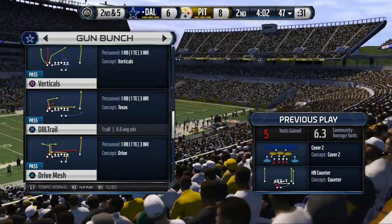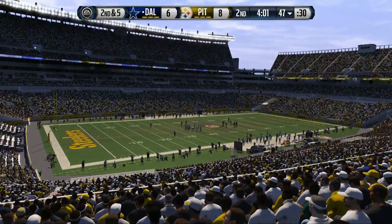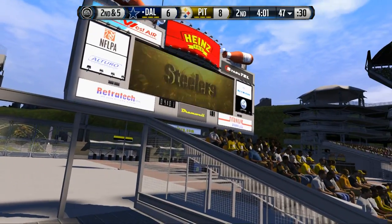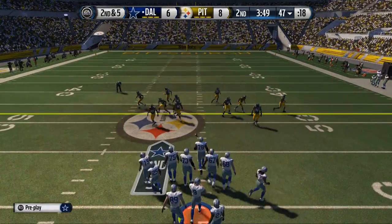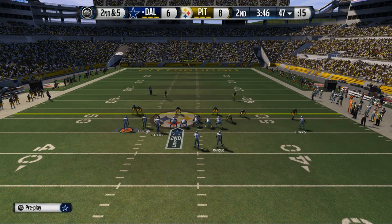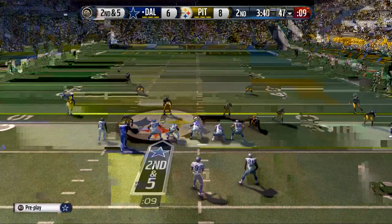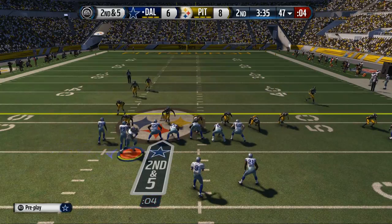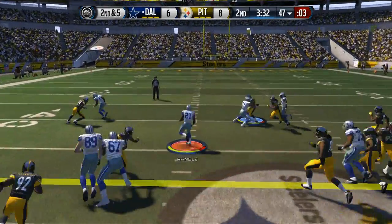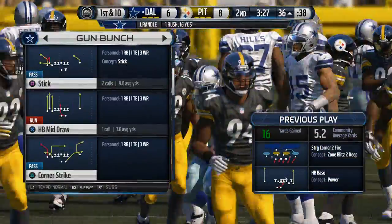In this short yardage situation we go with our double trail play — something we mix in from time to time. I haven't used Z-spot yet but plan to call it shortly. This play will be effective against his blitzing schemes. He seems to be bringing a blitz off the right, so we check down to a run, and we get a big opening — Joseph Randall makes a big run play up the gut for a quick hit of 16 yards.